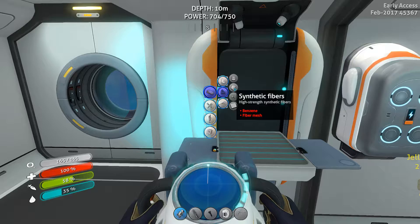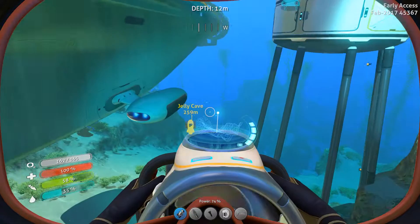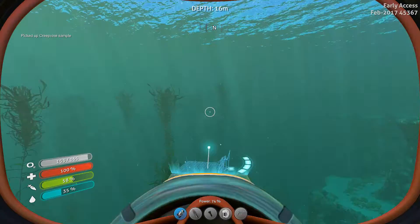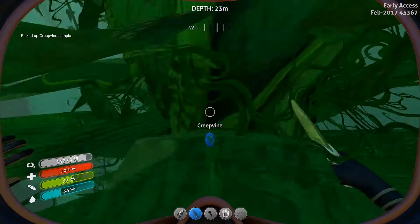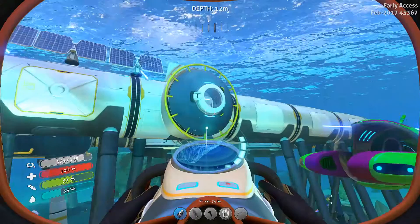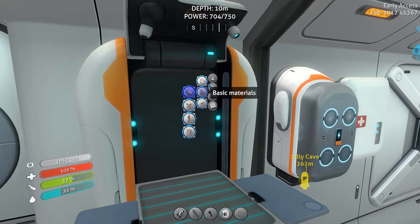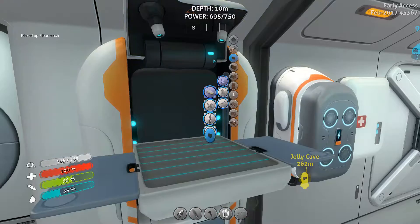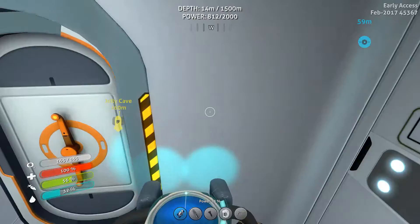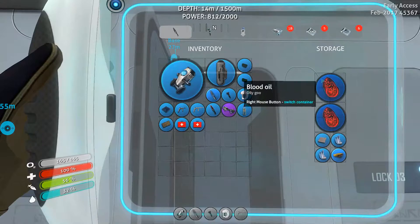Synthetic fibers is made with benzene — I need two. First I should get this stuff. All right. It should be enough — come on. Fiber mesh — yep, I need two. Give me that. Drop this last one. It's like three oil per benzene, so I'll just use the fabricator. One, two, three — benzene. One more benzene, which should make two synthetic fibers.